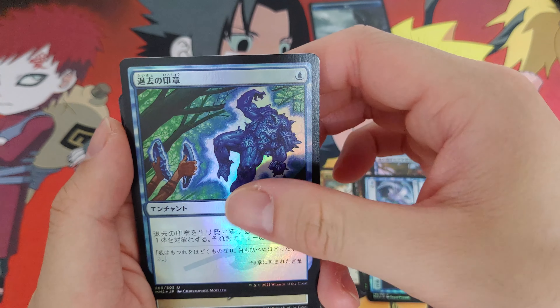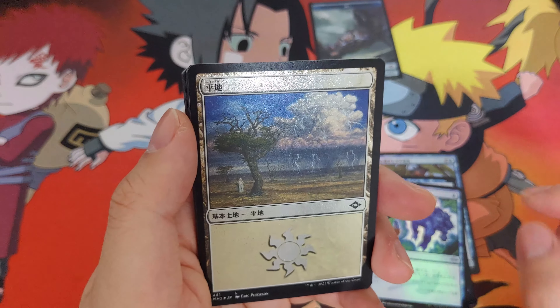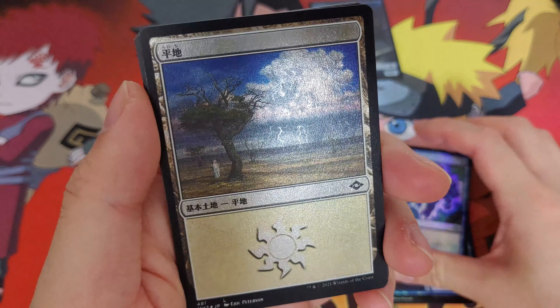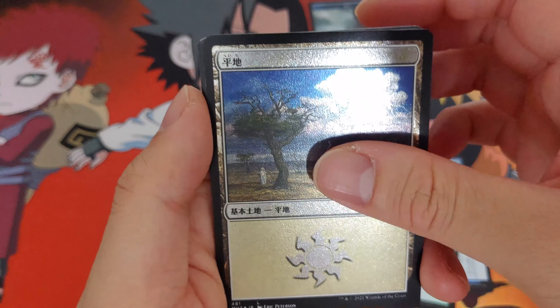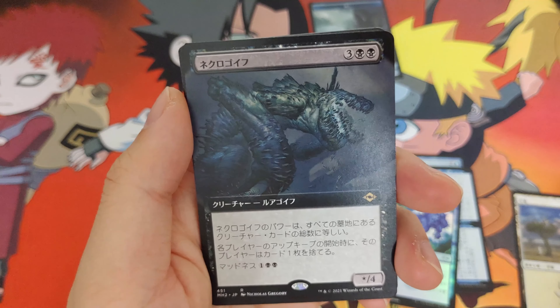A levitate golem guy — edge foil. This is an edge foil and you can definitely see a difference in the foiling. You can even see it on camera. Edge foil — and our first extended art rare. I have no idea what this is.